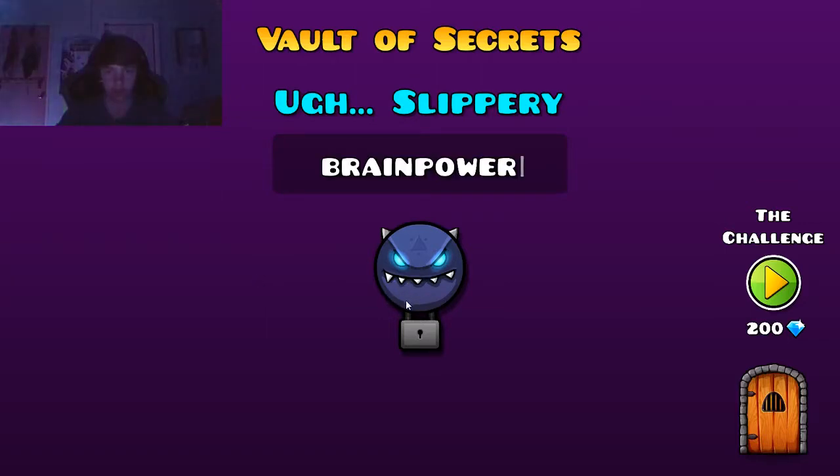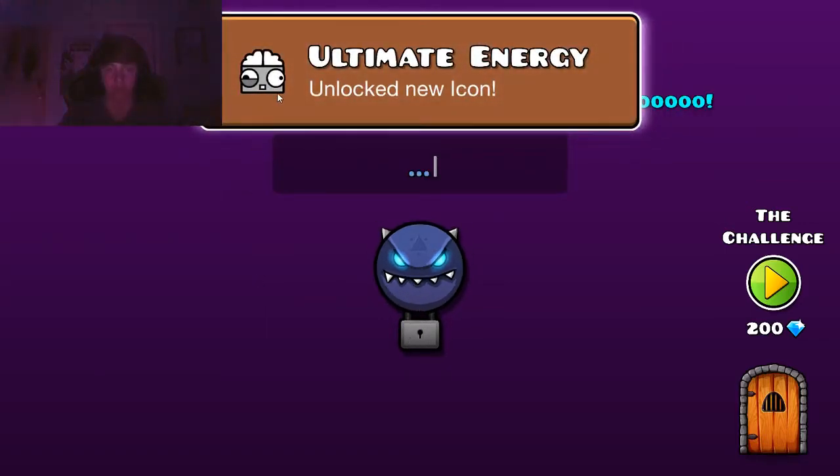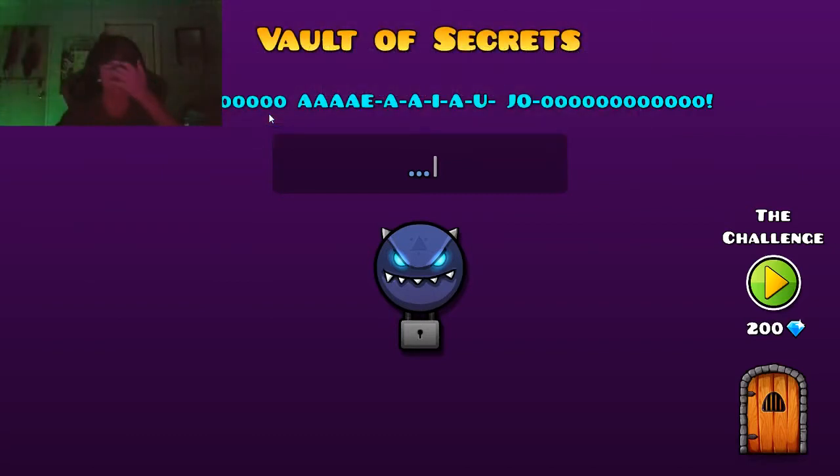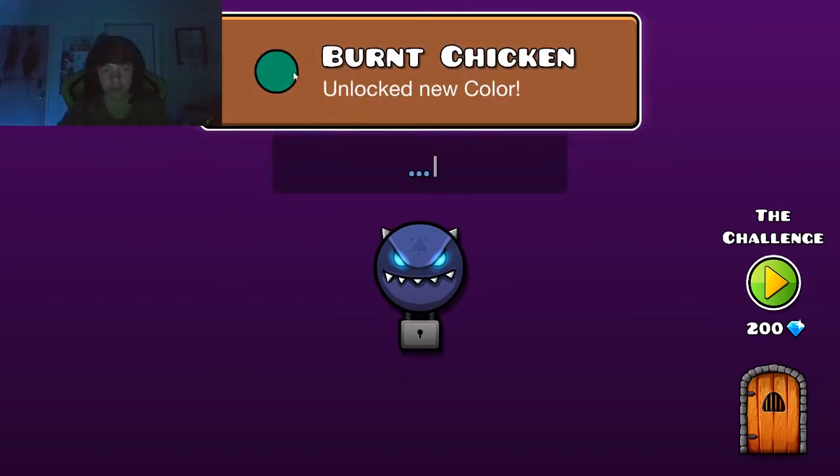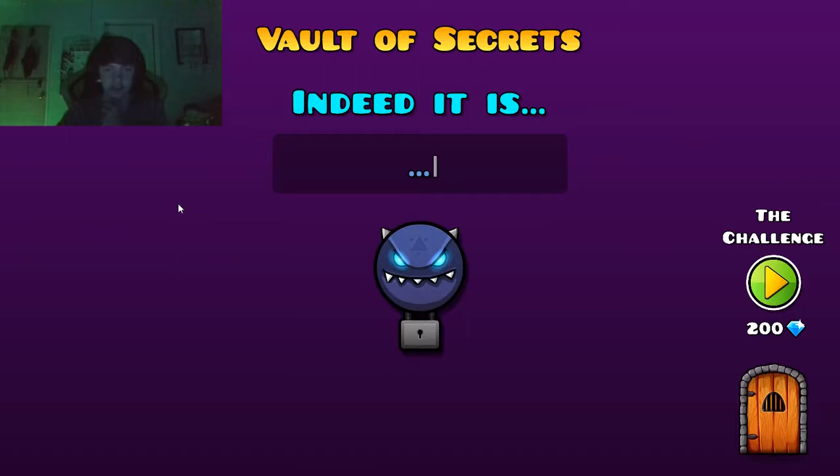Next we have 'Brain Power.' Boom — I used to use that one a lot with like the green and stuff. We got Brain Power. Now this next one is a little bit weird, but it's actually 'the chicken is on fire.' Yes guys — the chicken is on fire, I repeat, the chicken is on fire. Let's see what we get from this — we get Burnt Chicken. That's a gross looking color, it's like green. Ugh.